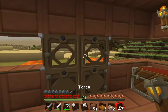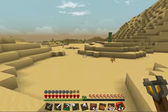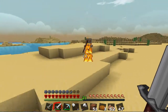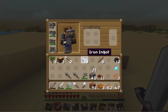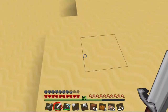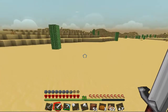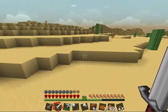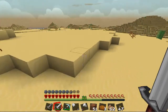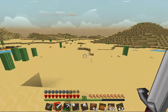It's daytime now so we're gonna go explore out in the distance and see what we can get. If only I had a mini map that would really help. I want those bones because I can get a dog with those. I'll probably get a dog and a cat because the cat keeps creepers away, and the dog attacks stuff for you.